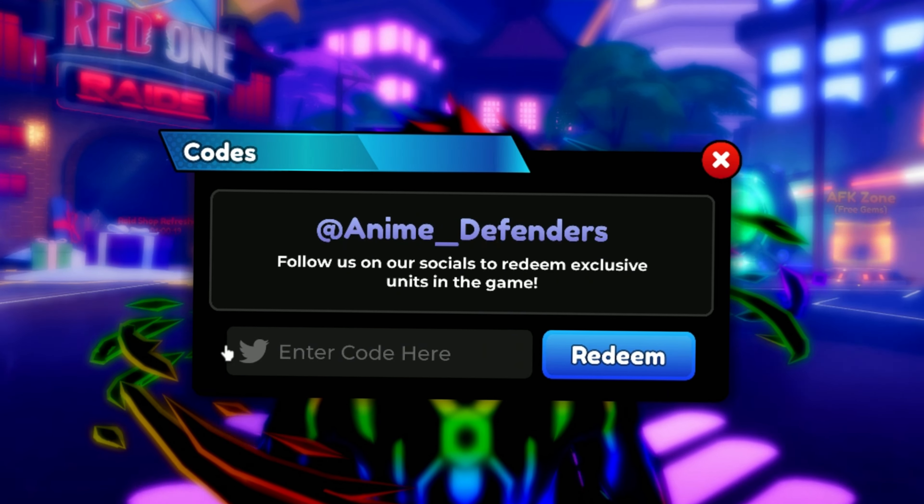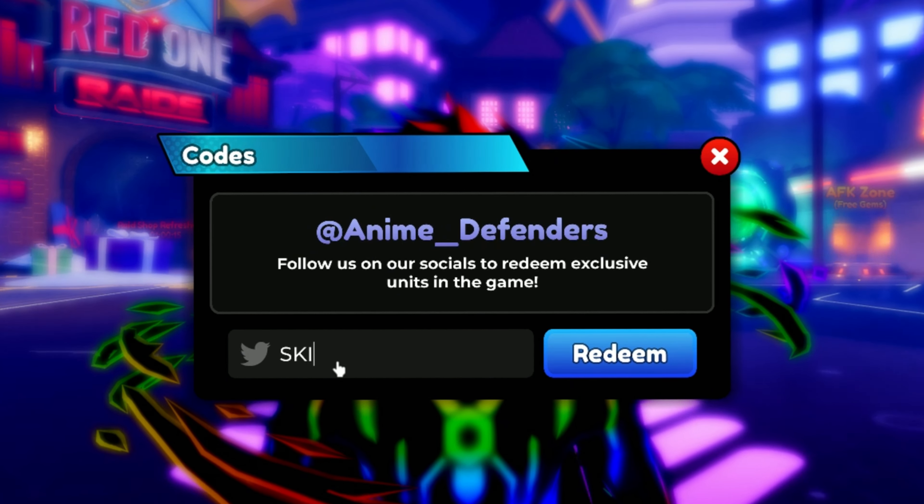The second code is "elements". This code also gives you some rewards in Enemy Defenders, and you must be level 8 or higher to redeem this code.